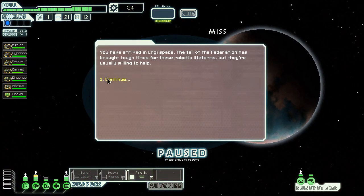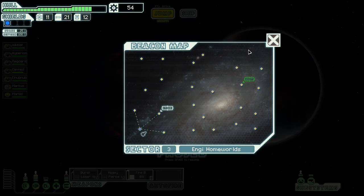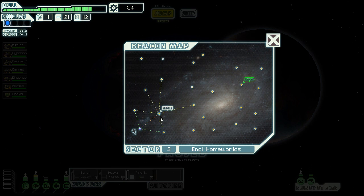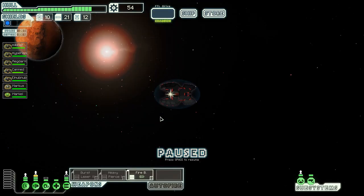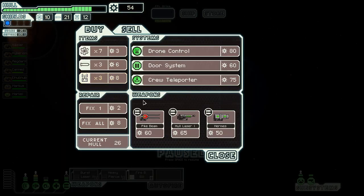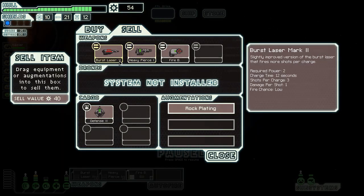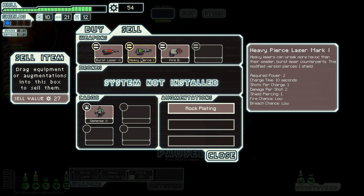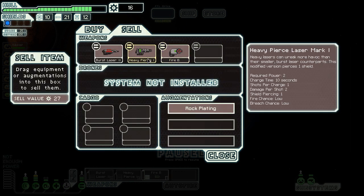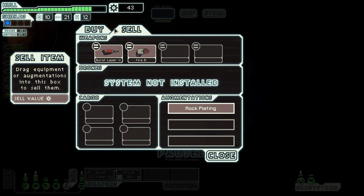To NG homeworlds — since we love NGs and not Zoltan shields. They're usually willing to help. There is a store nearby, so I'll take a look and see if there's a teleporter. Oh — there's a teleporter! We will sell things. No, I wouldn't have enough... oh, I can sell this! Nevermind. I'm also inclined to sell the Heavy Pierce — actually I will, we don't need that anymore.